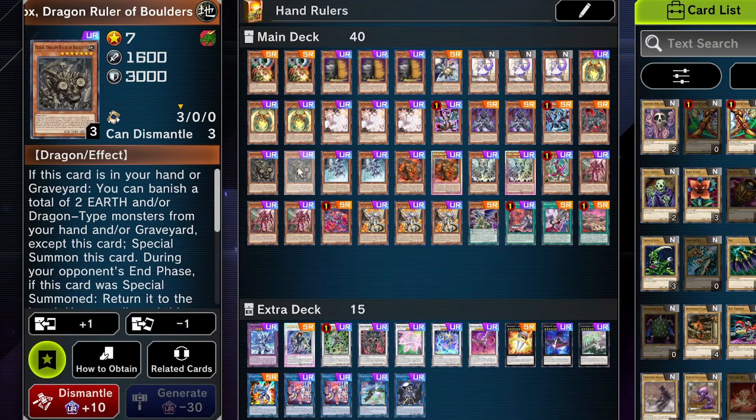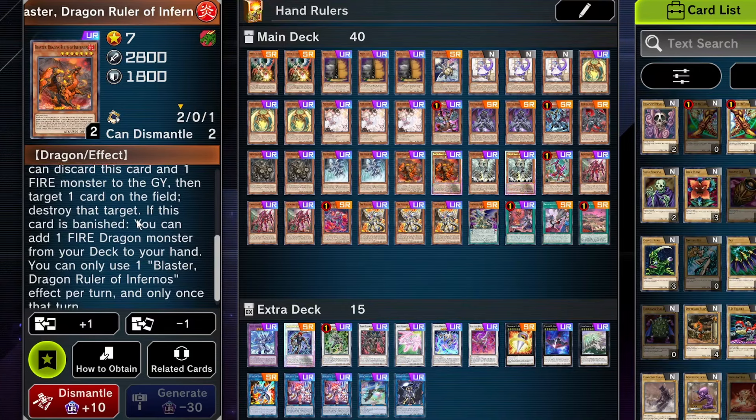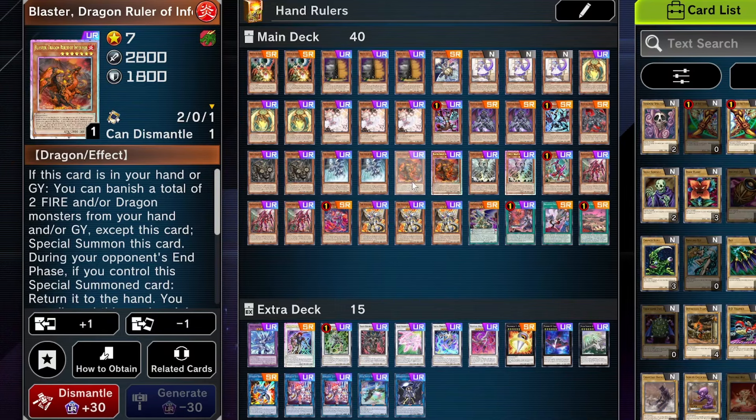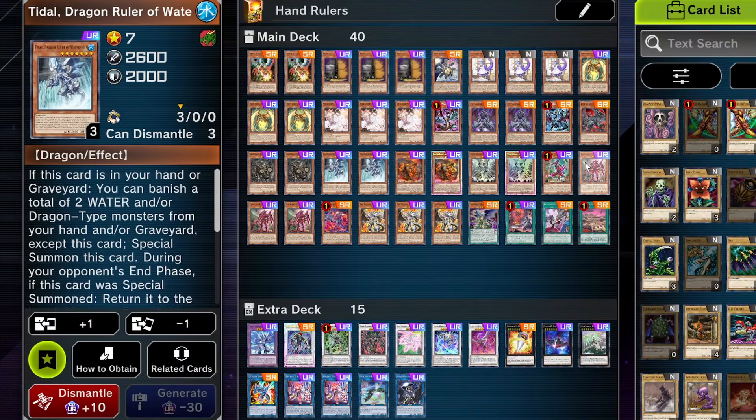Two of all the dragon rulers just because they can search themselves. Sometimes they can search cards such as Laundry Dragon Maid. They all essentially do the same thing in the graveyard: banish two dragons of the correlating attribute to summon themselves. In the hand they have unique effects — like Blaster can destroy a card if you discard another fire like Ash Blossom, which comes up in some situations when they have a floodgate you need to get rid of. But generally you just use them for graveyard fodder.